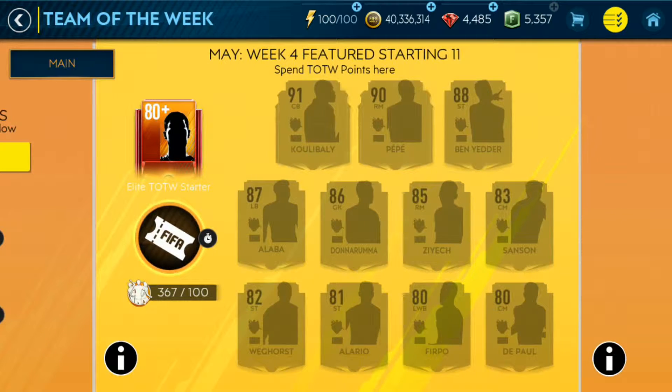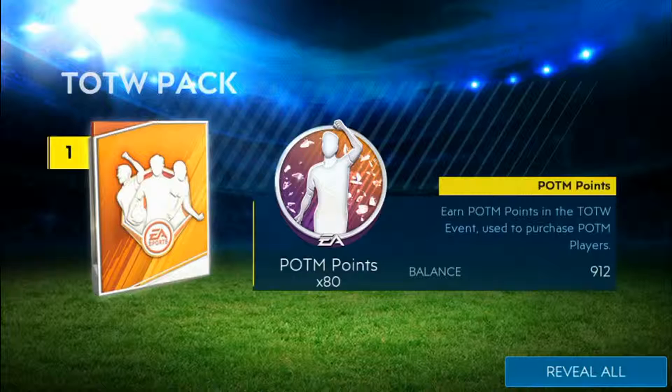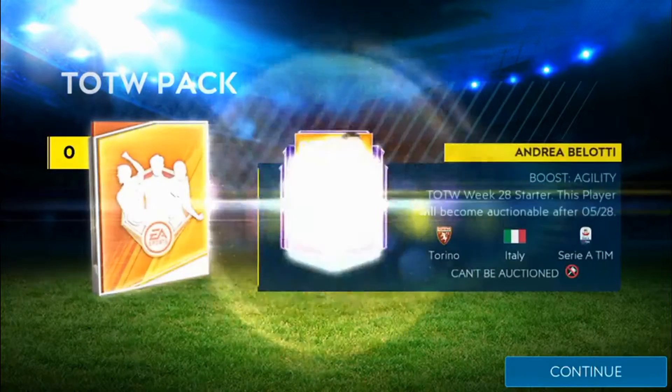As you guys all know, last week's Team of the Week starting 11 had three master players. And yet we had the luckiest pull because we managed to pull six starters from the daily quests — really a very lucky achievement. For the meantime, we had enough points to claim the remaining Team of the Week, so we claimed those three master players.